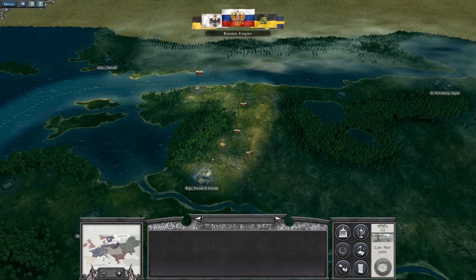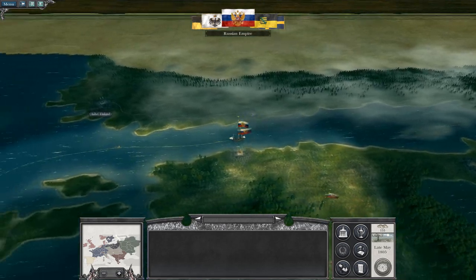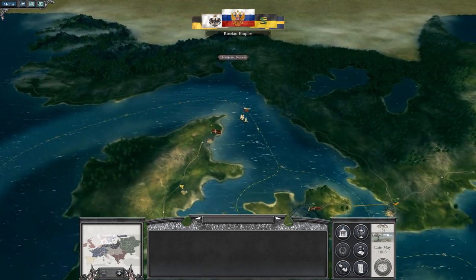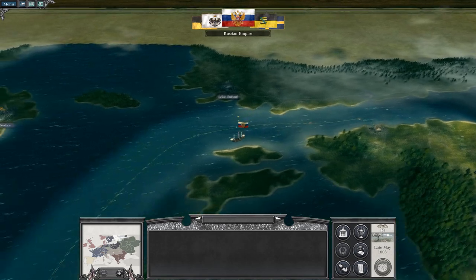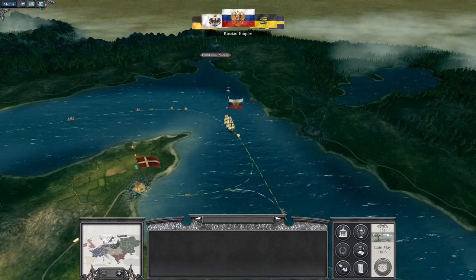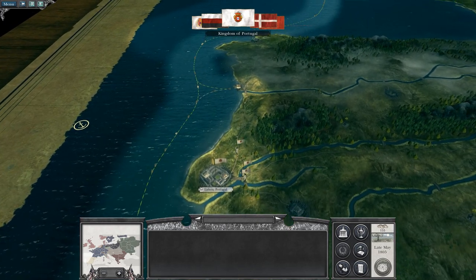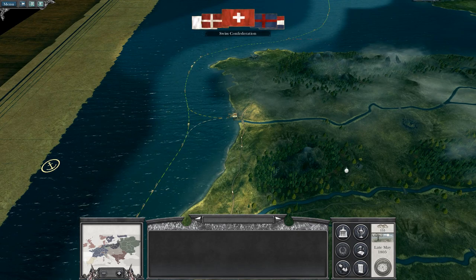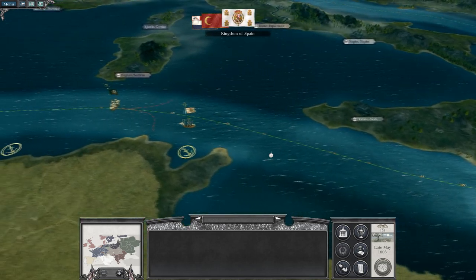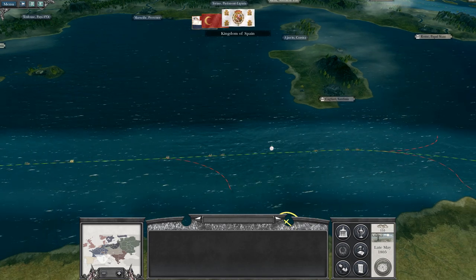Russia must be a weird campaign to play in this game. I suppose the principles would be the same: spend lots of money on upgrading your infrastructure, probably knock out Sweden, and push against the Ottomans. Don't worry about the Austrians, and then eventually worry when the French have come storming across Central Europe. There's also the Santissima Trinidad somewhere on the map - probably around there somewhere.